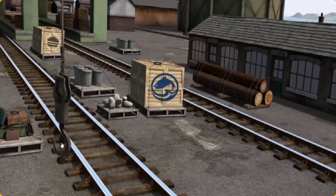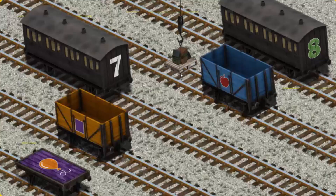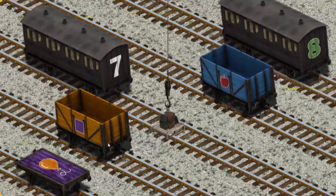Show Cranky where the luggage is. That's it! Let's lift and load. Now the cargo must be loaded. Help Cranky find the black coach with a green number 8. That's it!